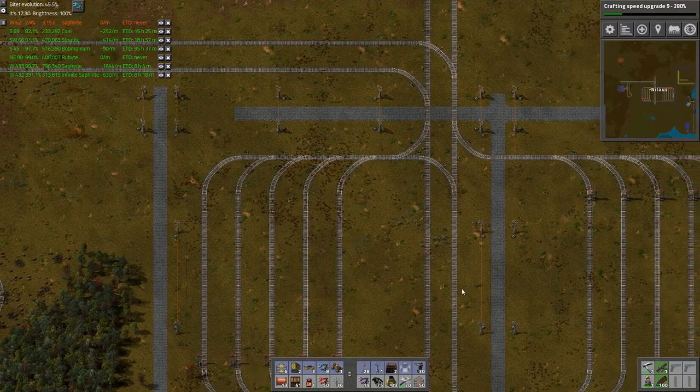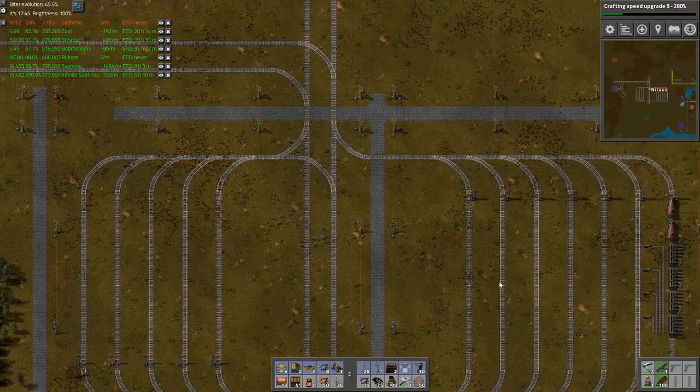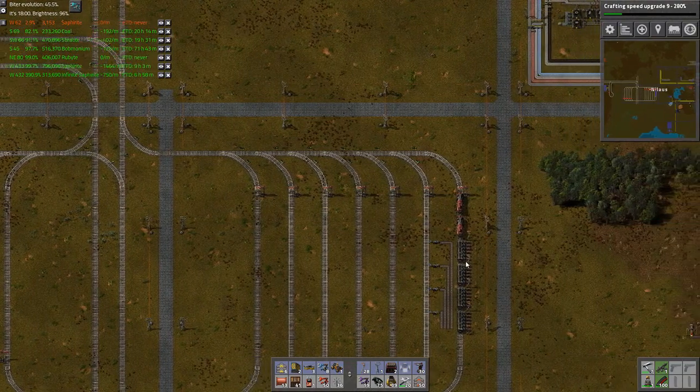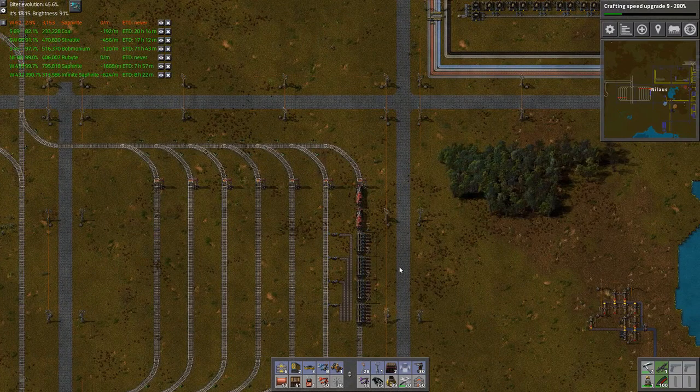Why am I running? Why am I not just jumping in the car? It's pretty close, I'll make it, it's gonna be fine. I need to get in this train — I want to ride the train.